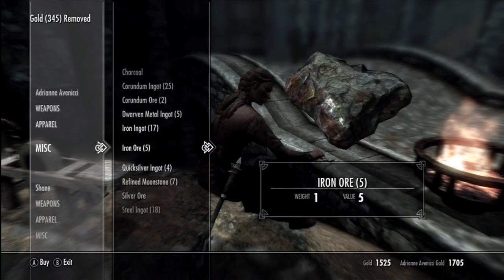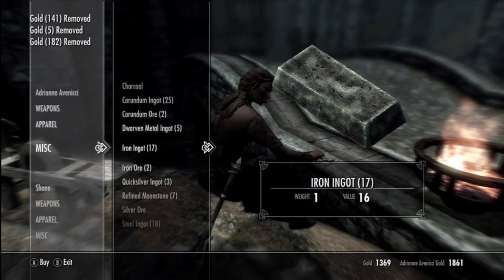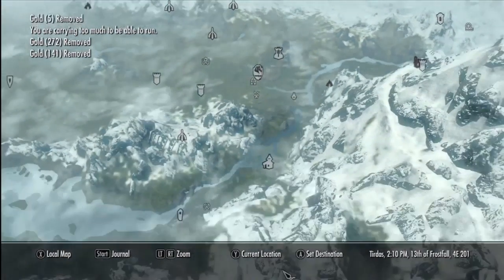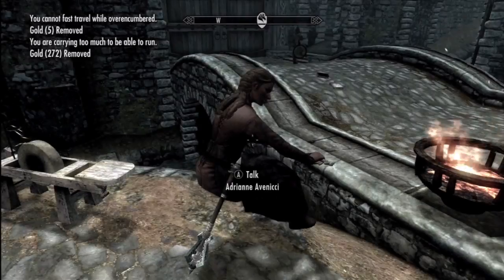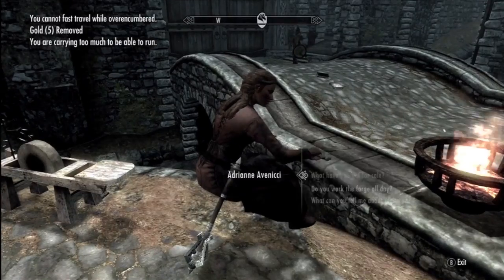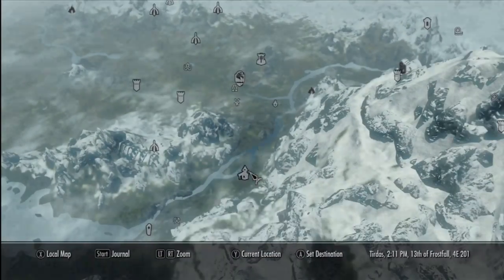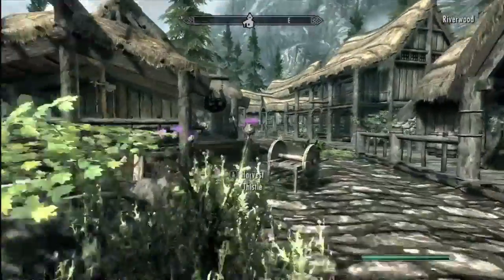Iron ingots, iron ore, leather, and leather strips — they can be kind of costly, so I'm going to put an annotation for the unlimited money glitch in the top left corner. Then you're going to want to travel to Riverwood.